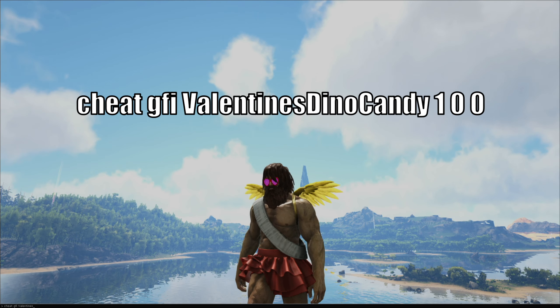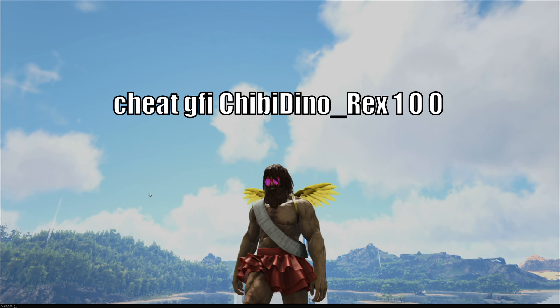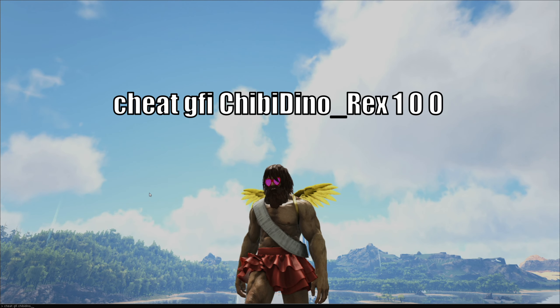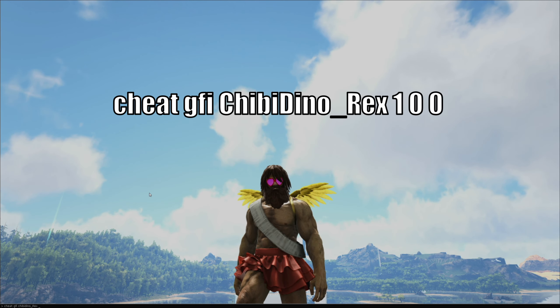What about the new chibis? If you want a new chibi, that's actually even easier. For every chibi in the game, all you need to do is type 'cheat gfi chibi_dino_[dino name] 1 0 0' — for example, using 'rex' for a rex chibi.